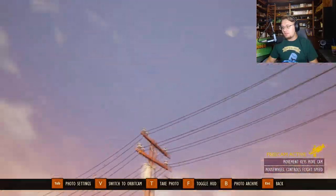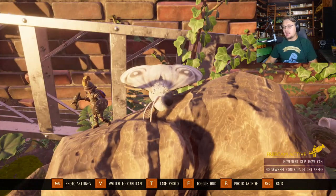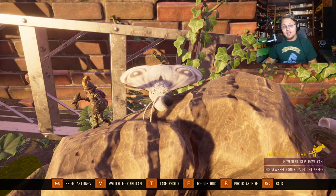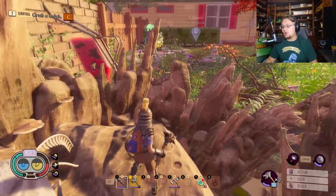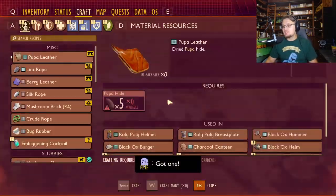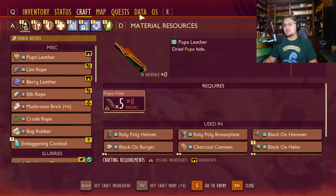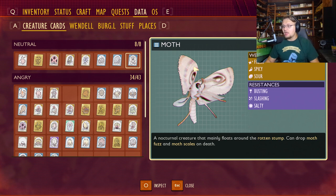Here is our moth friend all in all. It's a fairly large enemy in size comparison to your character, and I think it's an absolutely gorgeous enemy as well. You can go ahead and peep this guy to see its resistances because it is completely docile — it is our last neutral bug in the yard. It's the moth.